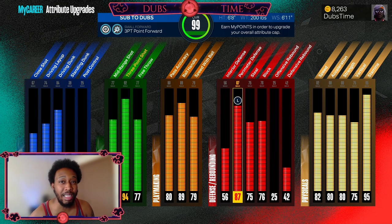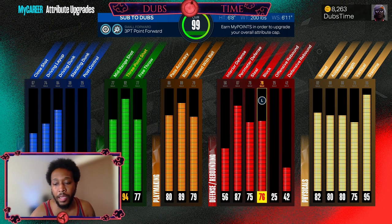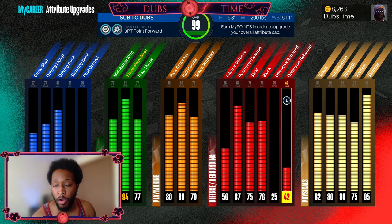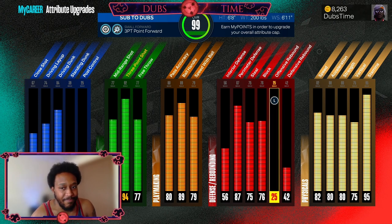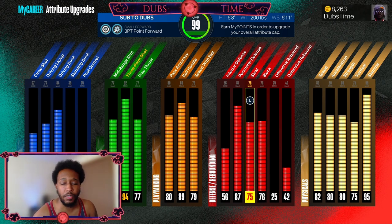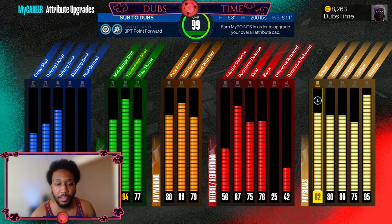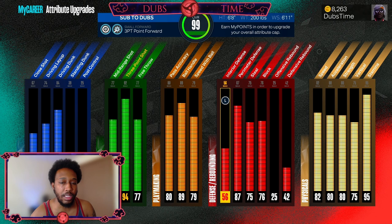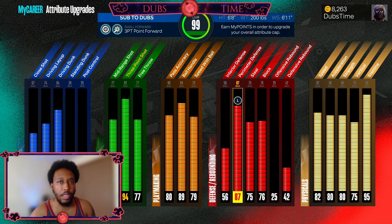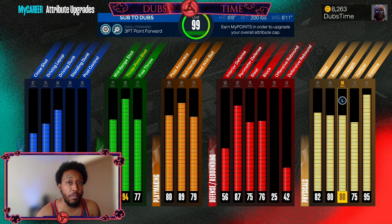I have serviceable defense. The moment I saw I had at least Silver Clamps and Hall of Fame Menace, I already knew I'm dropping the attributes — I'm going to be able to stay in front of somebody. I'm always going to be playing with people who are either a lock or a center, so I don't really need rebounding. I was playing a lot of Rec too, so 75 steal — I wish I bumped it to 78 but 75 is serviceable. 76 block, at least I have Gold Chase Down Artist. 82 speed and acceleration, which is good.